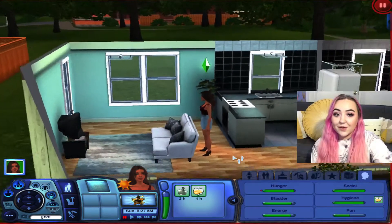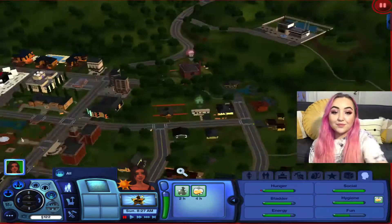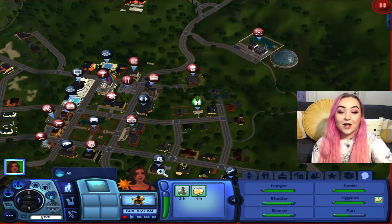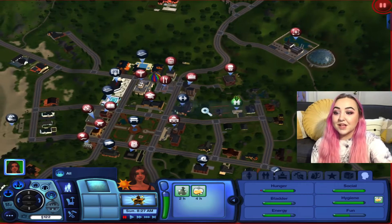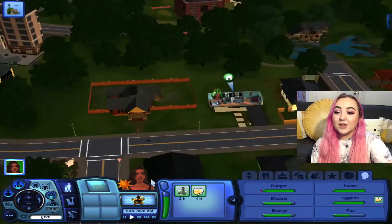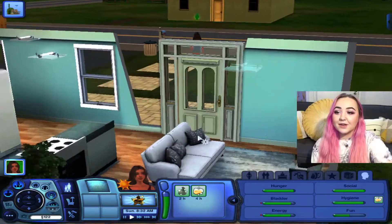She has no relationships, no career, no skills — nothing. I honestly don't even know what her goals in life are besides finding a husband. I don't know what job she's gonna have; I'm really nervous about that. I think first I want to head to central park so we can meet a couple of people.